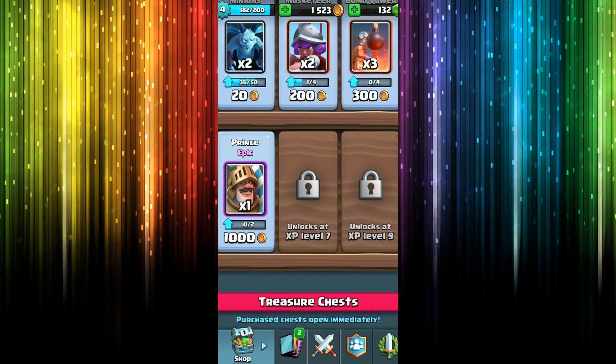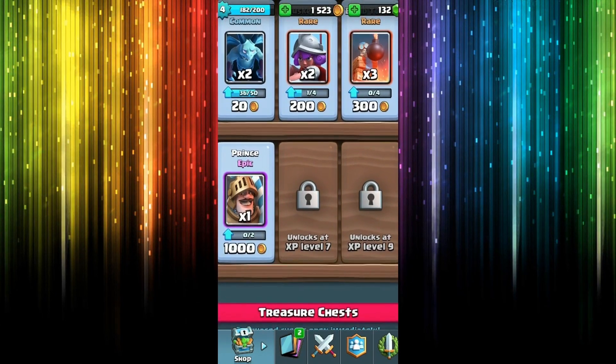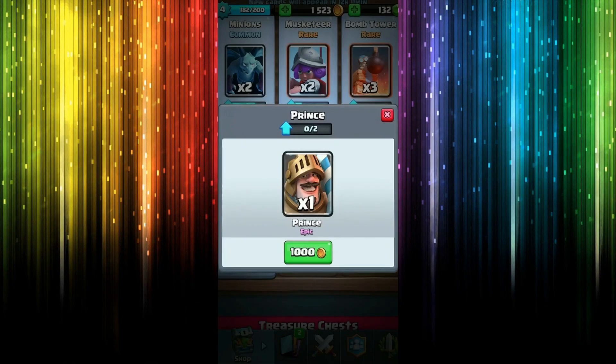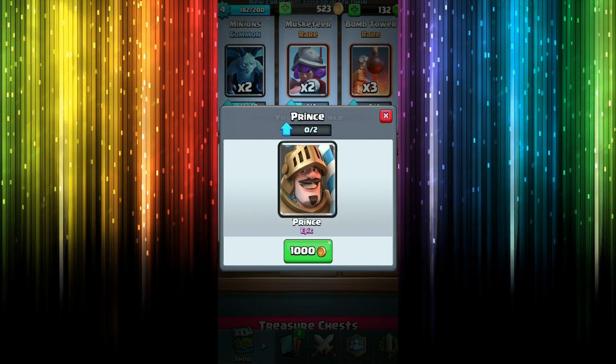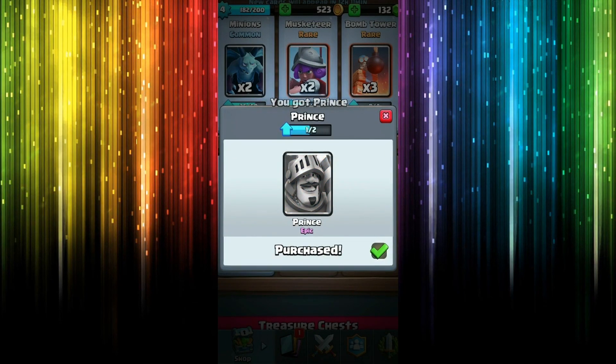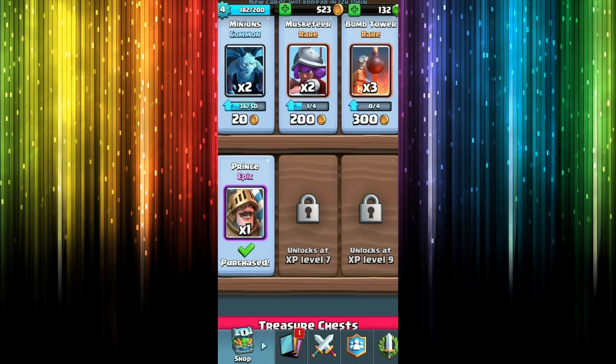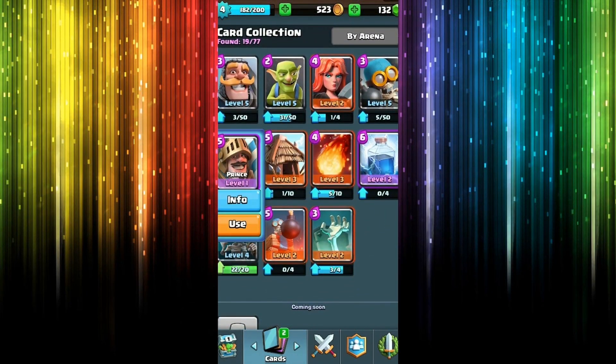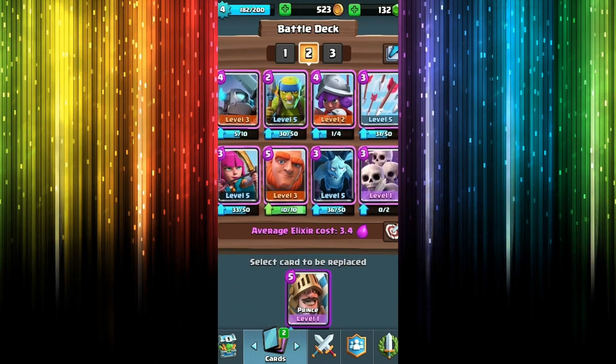Oh my gosh, I can buy that card — yo, we might have two new cards in one video, baby! The Prince — I can buy the Prince. I always wanted this card. This is the dude on the horse. Hell yeah, and we're almost at level five, so I might be able to use that guy for the touchdown event, or the football event — it's pretty much what it is.